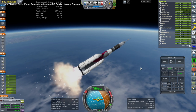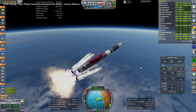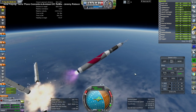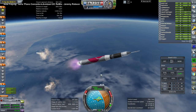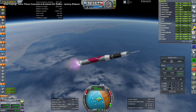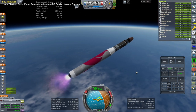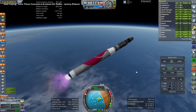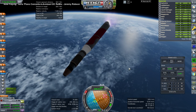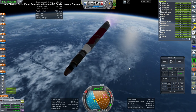Here we go — booster separation time and off they go. We await launch escape system jettison, and off that goes. We are set as far as those staging events are concerned, and then the core is expended.